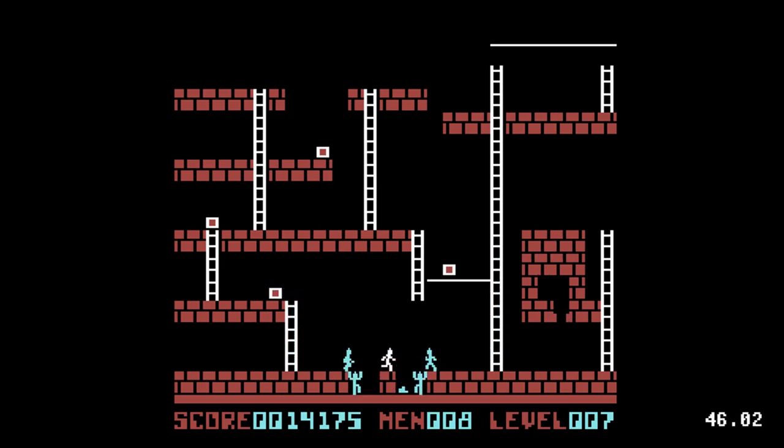Holes will automatically fill back in. Guards may fall into holes and climb back out, but if the holes fill in while they're inside, they'll regenerate at the top of the screen. Guards may pick up gold chests, which they'll drop if they fall into a hole.